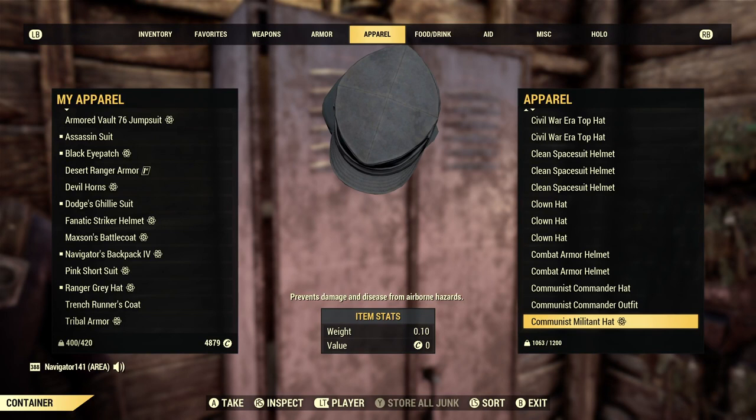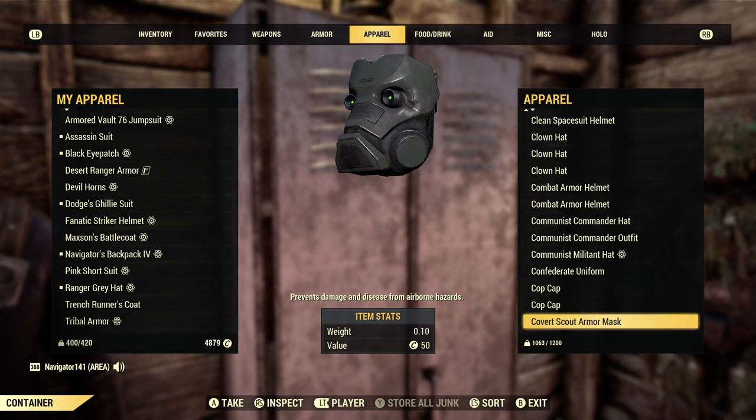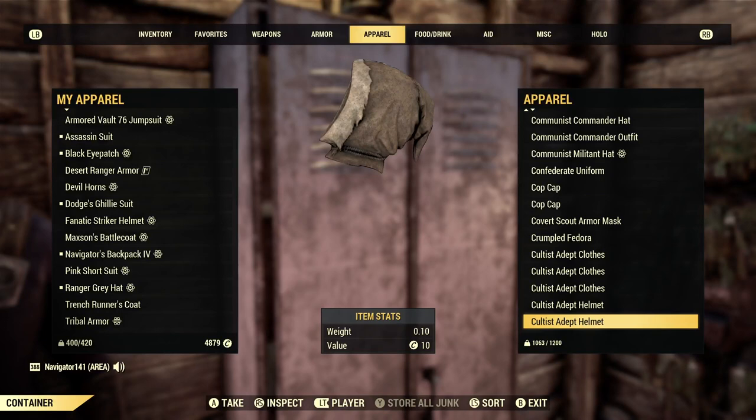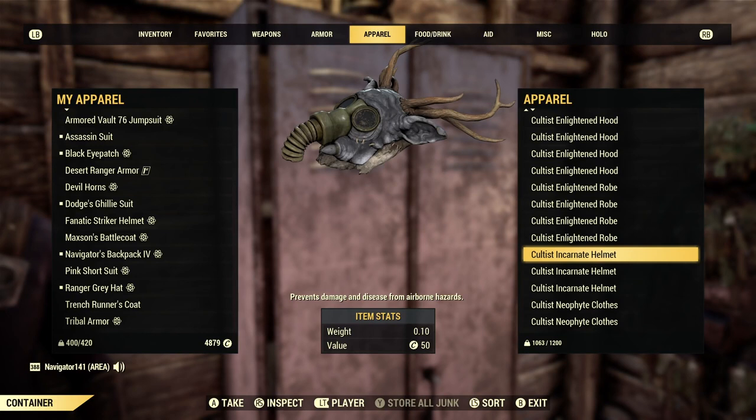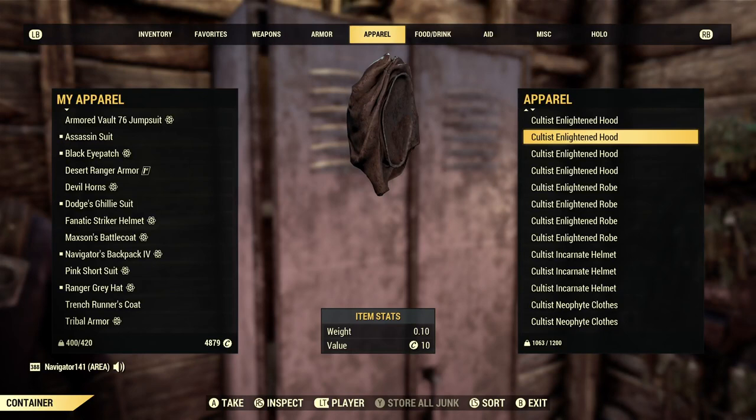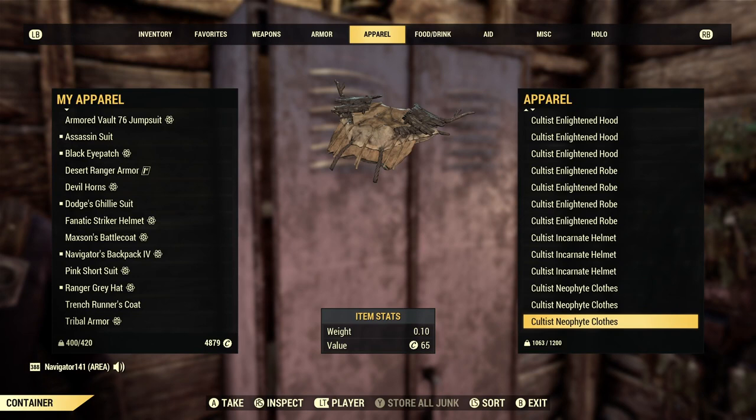I love the new Fnatic striker helmet or whatever it is — really, really cool. Some communist stuff. Confederate uniform is always good to have. There's the Covert Scout mask — you can get this for Gold Bullion, I believe. Crumpled Fedora. More cultist stuff. I have so many of these cultist items — what happens is I'll put them in my vendor, people will buy them, and then I'll just throw them back in.